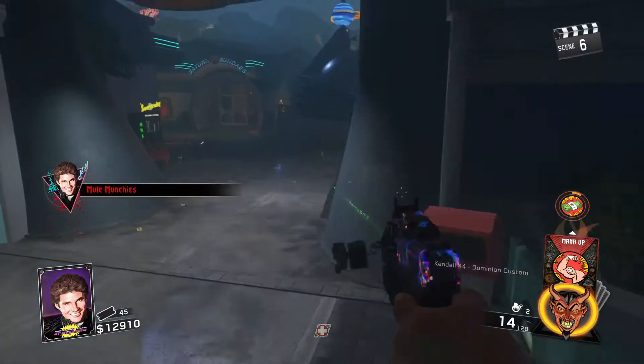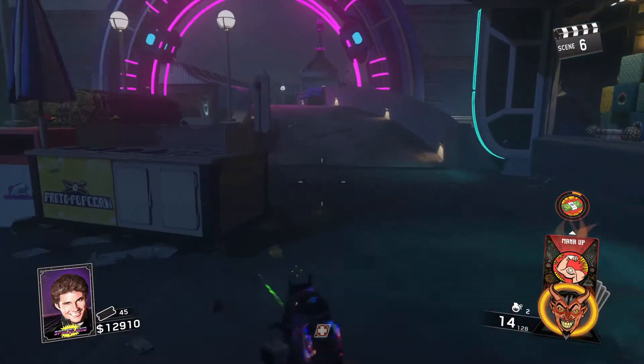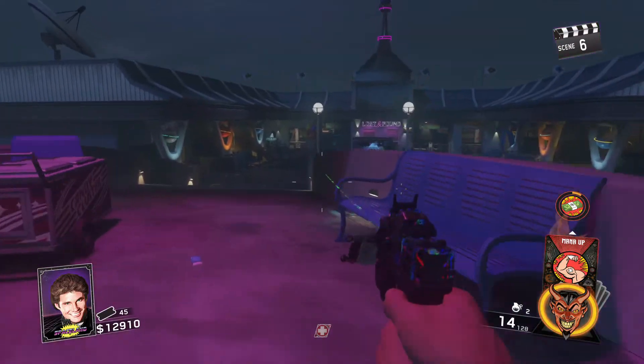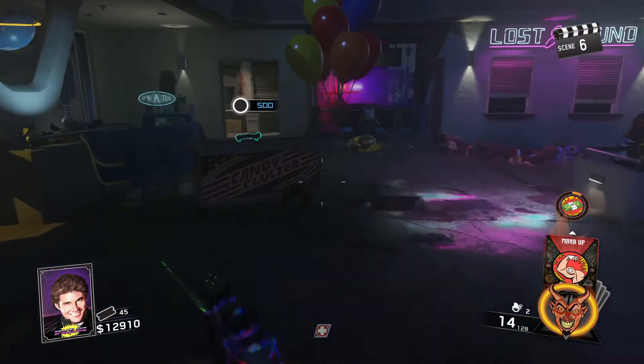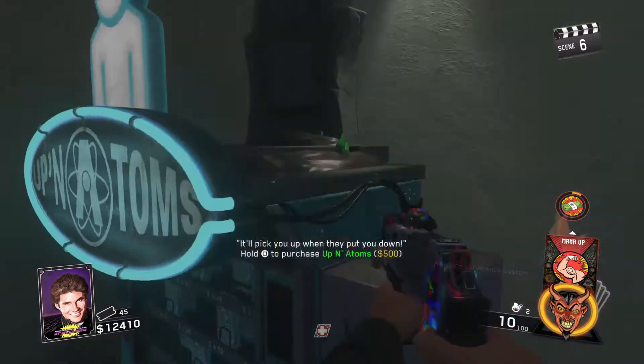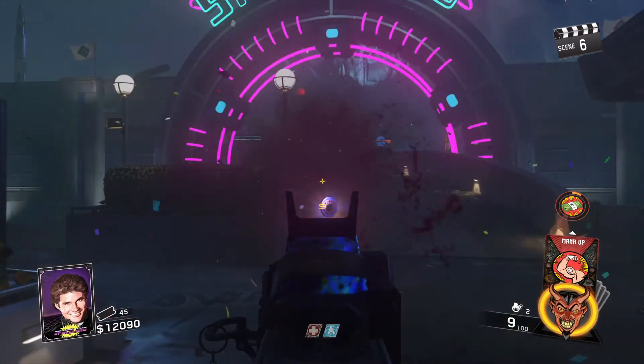During that time, you are most likely to encounter a clown round. It is very important that you do not waste charges of Scope Dollars on the clowns. For me, the clown round is the most difficult part of the easter egg. Cryonades can insta-kill the clowns, but you can only have two. To stay on the safe side, you can trade your candles in for a hailstorm found at the spawn room for 500 points.